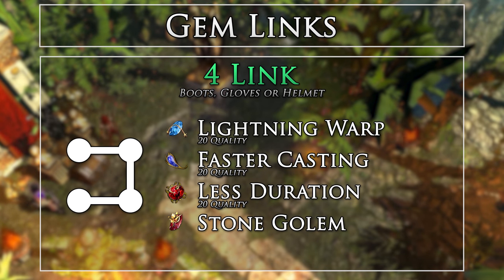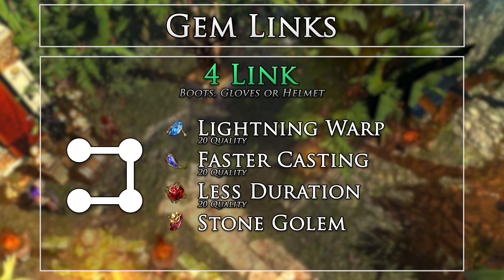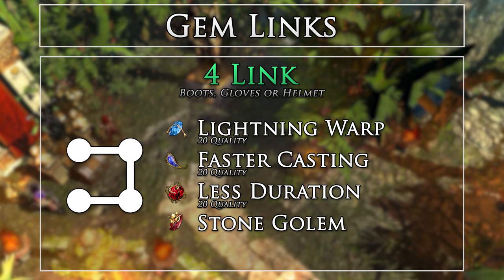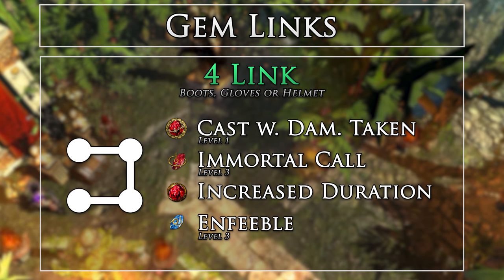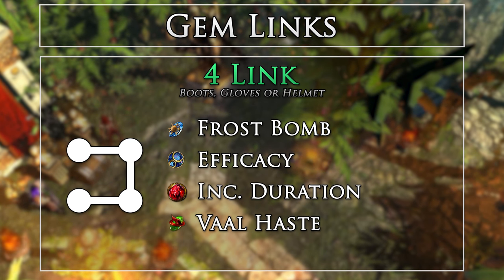This is our main movement skill. I wanted to try and make Lightning Warp work for the build, since it has no cooldown and actually isn't that bad. However, it is definitely a skill you have to get used to and invest some links and quality gems in to make it feel smooth. If you don't feel like doing this, you can simply use Flame Dash with Faster Casting. Having our Immortal Call on a low-level Cast When Damage Taken is key to ensure it always procs when it's off cooldown.